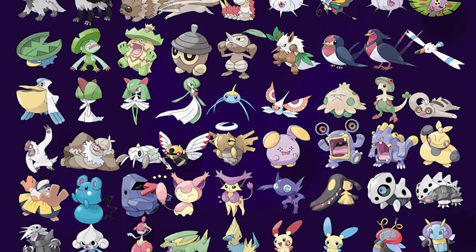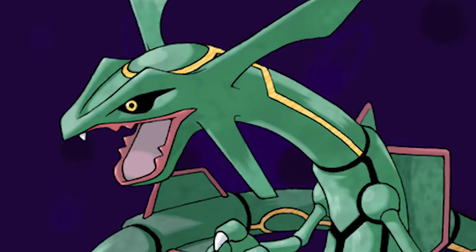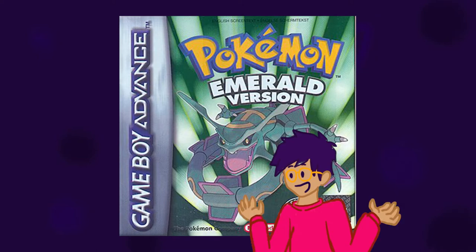Gen 3 has some really charming little beans, but I want to focus on the dumbest one: Rayquaza. Its inclusion in Emerald is so stupid — another weird statement, I know, but hear me out. It's so stupid that it's hilariously fun, especially having played Ruby first. So let's go through this experience.